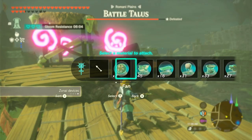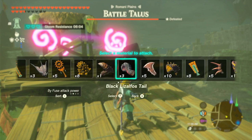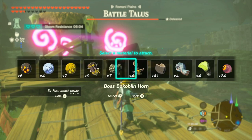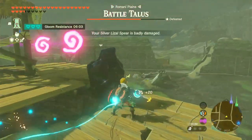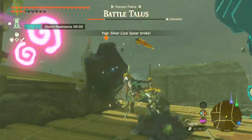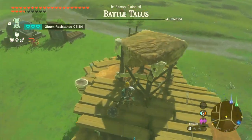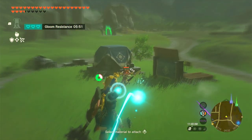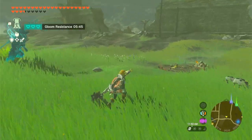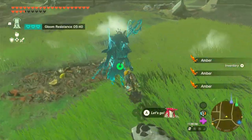And if you attach a Lynel hoof to your arrow, you can see how powerful the damage is versus normally attacking it with a weapon. If you don't have Lynel hoofs, that's okay because you need to kill Lynels for those. But if you have some, it will deal damage faster than your normal weapons, especially if you don't have any rock-breaking weapons that can destroy rocks faster.